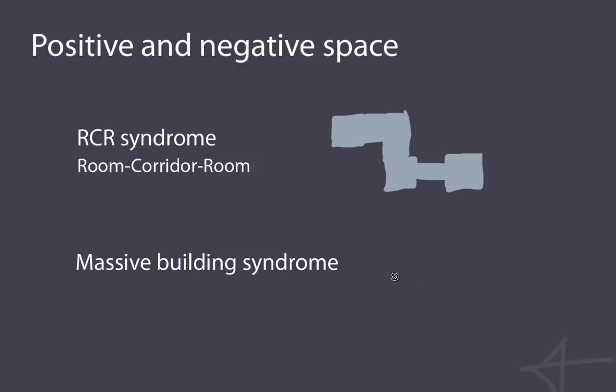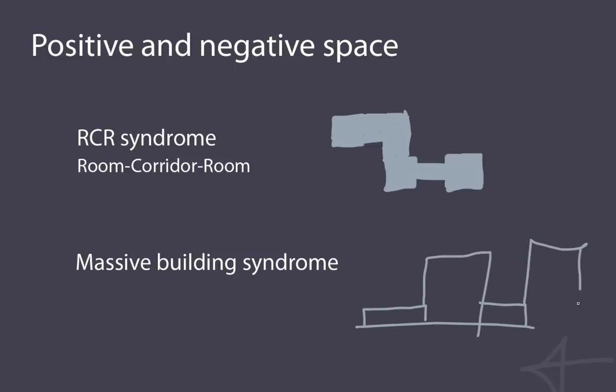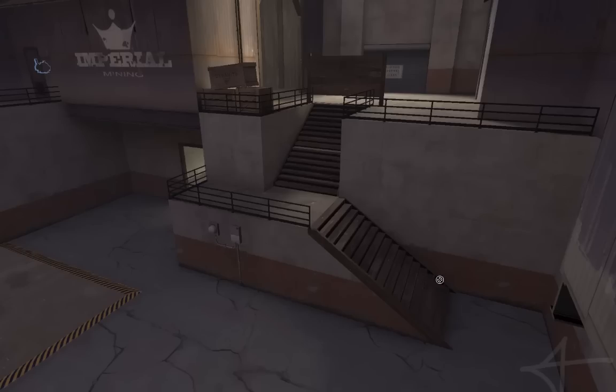Massive building syndrome is, instead of having open areas on elevated parts of your map, me creating houses everywhere there's an elevated area. I will create a building and then connect the building, creating a flat background layer. Instead of having a platform and then open space, I will have the entire thing composed of just different heights of the same building and then create small openings for indoor play. The first example we will look at is from Badwater Basin — it's the last step.